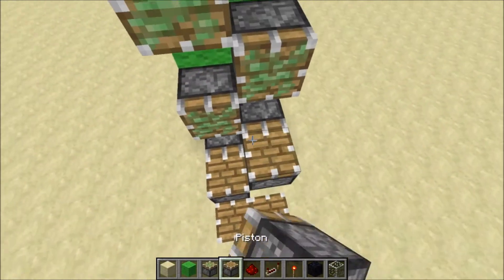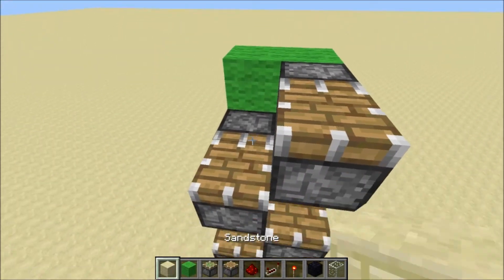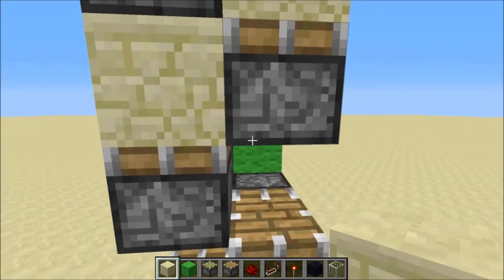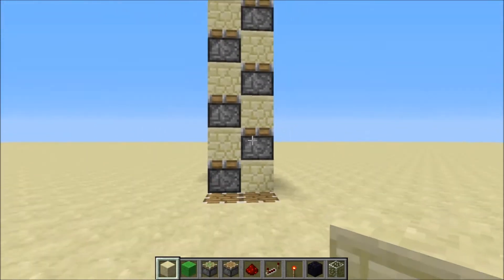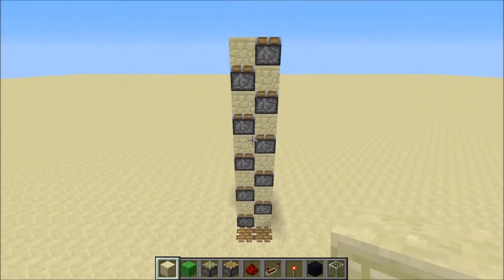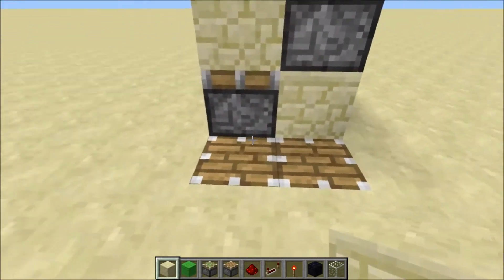Put upwards-facing pistons on top of, or on the ends of, the sticky pistons. Then fill it in with whichever solid block you want. I recommend doing this with a solid block that has a stair version of itself, so that it can be made into stairs, because that makes it easier. I'll explain it later.